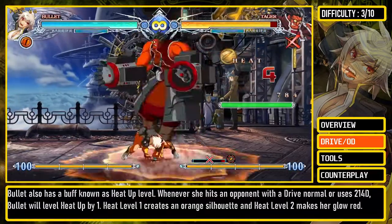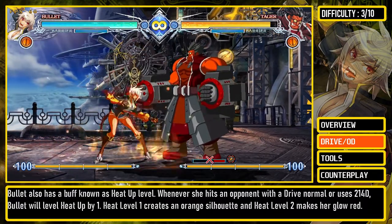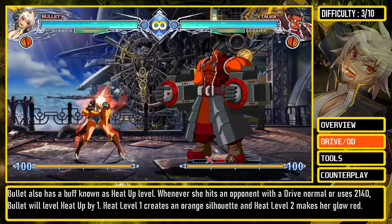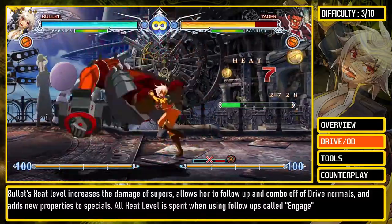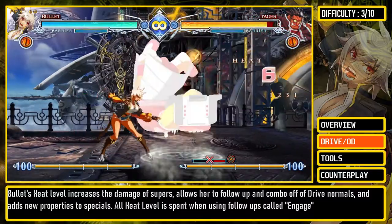Bullet also has a buff known as heat-up level. Whenever she hits an opponent with a drive normal or uses 214D, Bullet will level heat-up by 1. Heat-up 1 creates an orange silhouette, and heat-up 2 makes her glow red. Bullet's heat level increases the damage of supers, allows her to follow-up and combo off drive normals, and adds new properties to specials. All heat level is spent when using follow-ups called Engage.